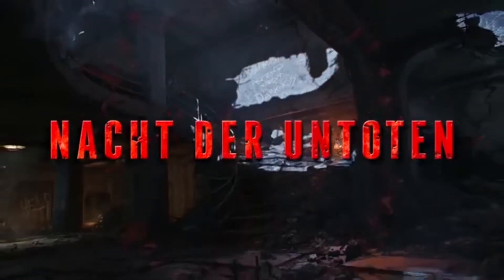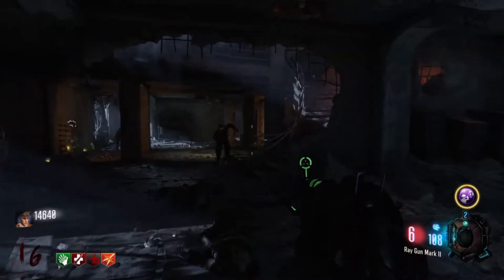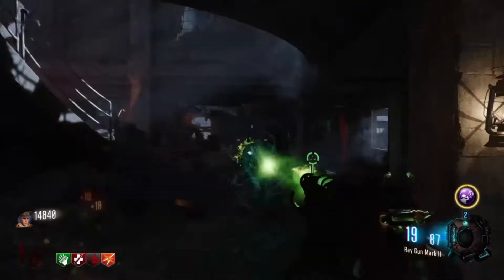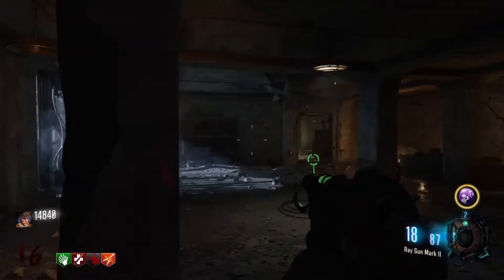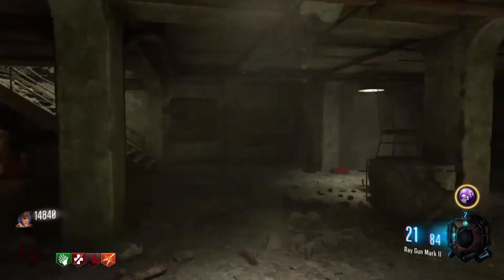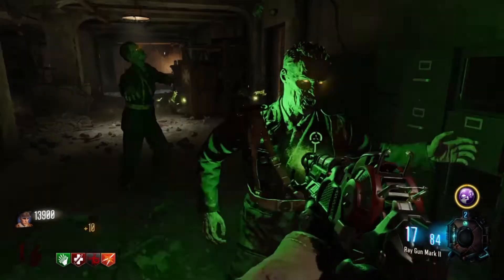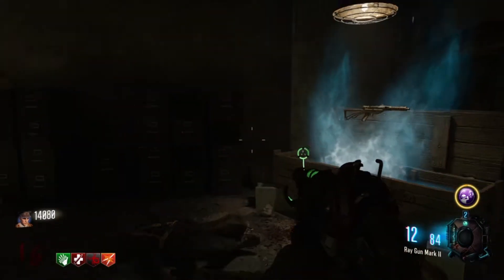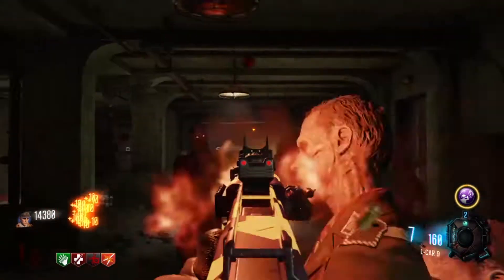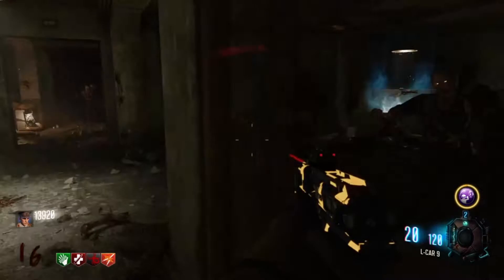Number four is going to be Nacht der Untoten. You can take a lot of the reasoning from Shi No Numa and apply it here as well. But the added bonus with Nacht der Untoten is that there were never any perks on this map except for Mule Kick in the Black Ops 1 remake. Now you have a WonderFizz, which opens up much more gameplay options than were available in the past. Also they brought back the Thundergun, which was nice. And like with Shi No Numa, Gobblegums allow for Pack-a-Punch weapons and alternate ammo types, which make high-round attempts much easier.